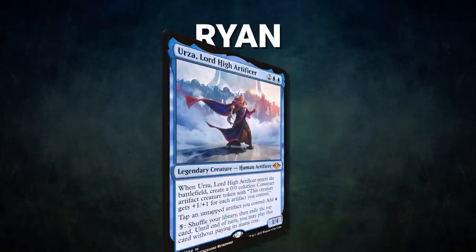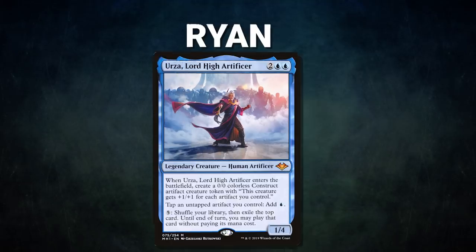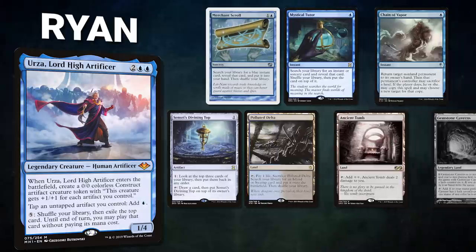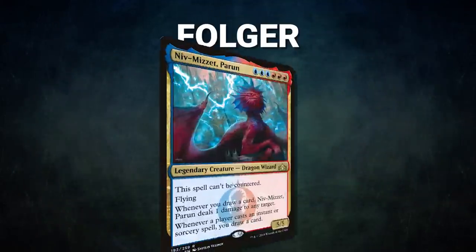After that we have Ryan piloting Urza Lord High Artificer. This is a deck called Poly Tyrant — it seeks to slow down the board with stax pieces while breaking parity with Urza's ability, then resolves a Polymorph into Tidespout Tyrant to go for the win. His opening hand contains a Merchant Scroll, Mystical Tutor, Chain of Vapor, Sensei's Divining Top, Polluted Delta, Ancient Tomb, and his London Mulligan is a Gemstone Caverns.